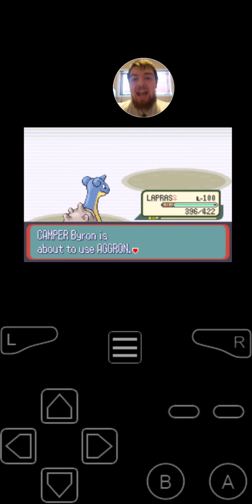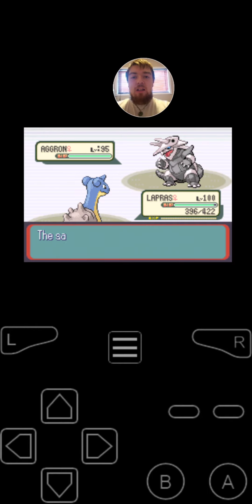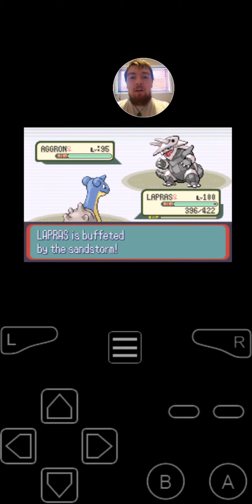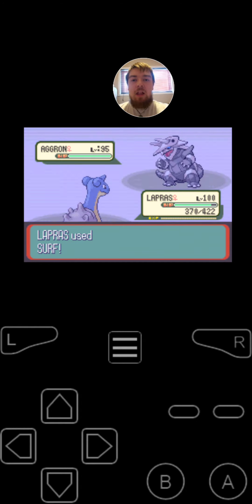Next, he's going to be switching into Aggron, the Ground Steel-Type Pokemon. I'm going to stay in this turn. It's got the moves Rock Slide, Iron Tail, Earthquake, and Endeavor. I'm going to use Surf on the second turn. And Byron's Aggron is also holding a Citrus Berry.